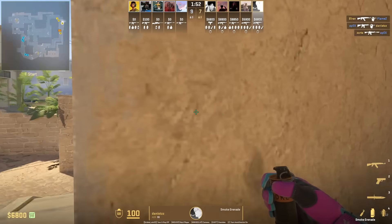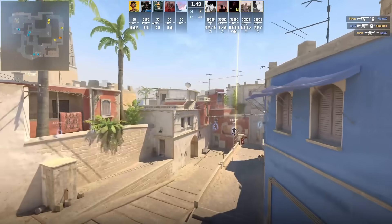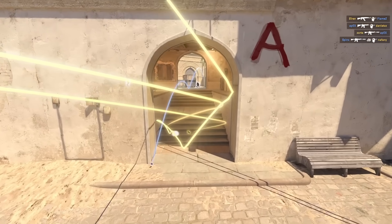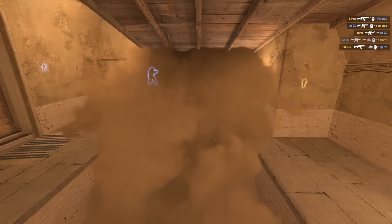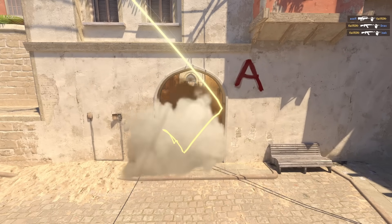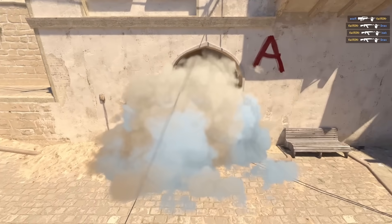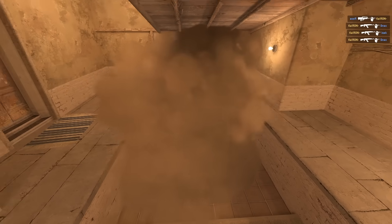Smoke off connector by standing in front of the trash can. Aim at this part of the wall, then jump throw. The smoke lands on the stairs here and fully blooms up giving full cover from connector and A, covering both sides. How Batboom uses this smoke is they pair it up with an instant Mirage window smoke, and these two smokes at the start of round paired up with connector flashes will allow your teammates to go up fast cat to short.